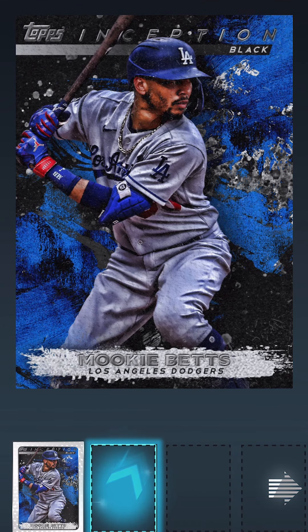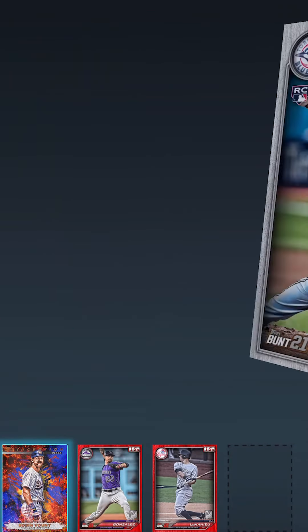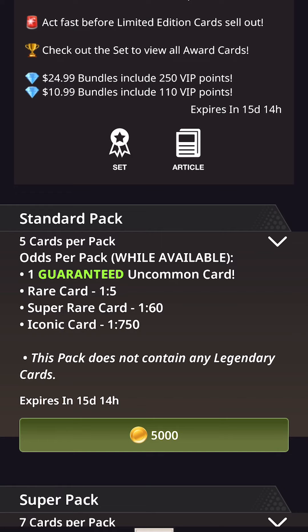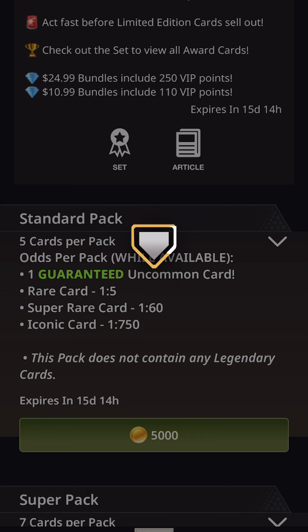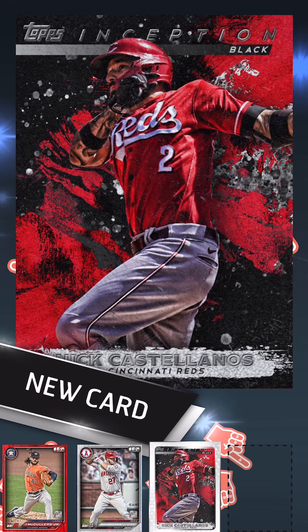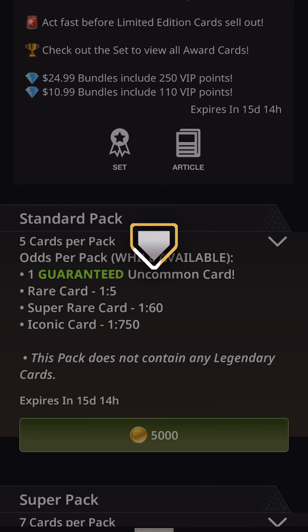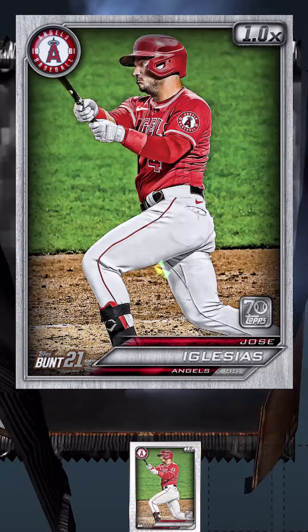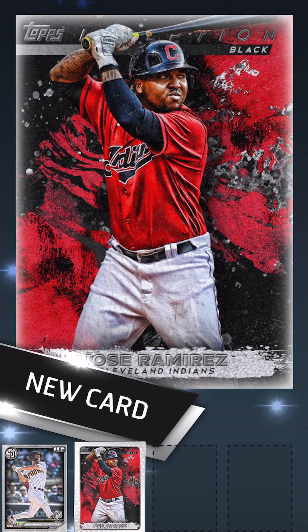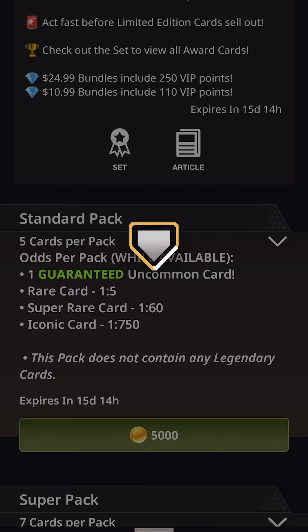There's my favorite player — Mookie Betts in the uncommon. And here's a rare Robin Yount in the rare. So we're moving right along — 5,000 coins per pack. I was actually going to open a hundred, but these are more expensive. There's a Nick Castellanos card; we're actually waiting on news for him as well. There's a Jose Ramirez card. I am @TheDannyWags on this app — if you want to trade and be friends, just send me a trade. It can be a nothing trade; just let me know you saw me on YouTube so I'll follow you back and we can help each other out.